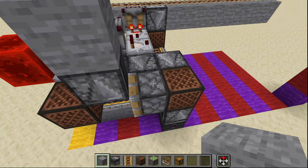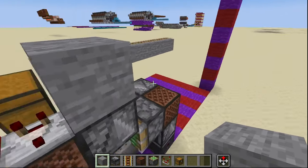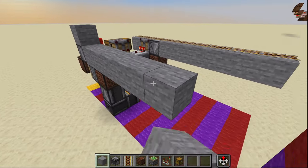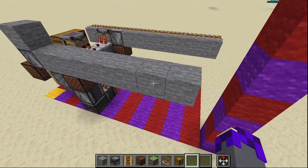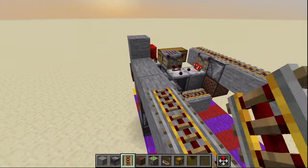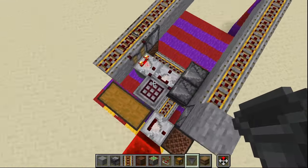We can go ahead and place a solid block on top of the observer right there, and then place seven solid blocks starting on the sticky piston going towards the back of the machine — one, two, three, four, five, six, and seven. On top of these seven we can go ahead and place a row of powered rails.